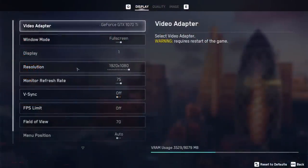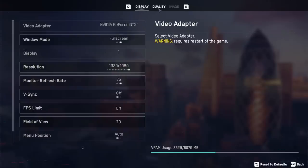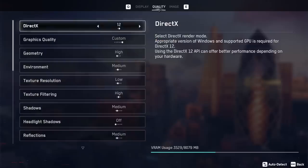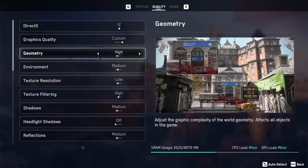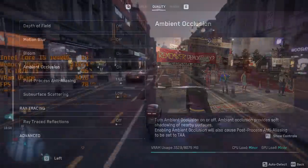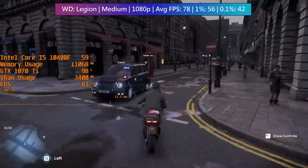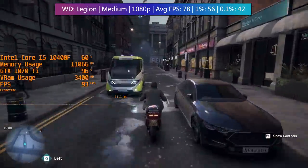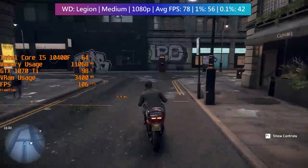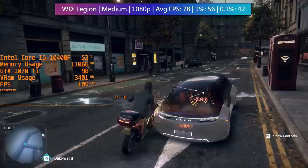Our final test is Watch Dogs: Legion, where medium is the best choice for the 1070 Ti. I did turn off motion blur and depth of field again for personal preference. The average, 1% low, and 0.1% low figures were all very respectable, and the 1070 Ti still seems like a capable GPU that can hit 60 fps with relative ease on medium to high settings in a lot of games.